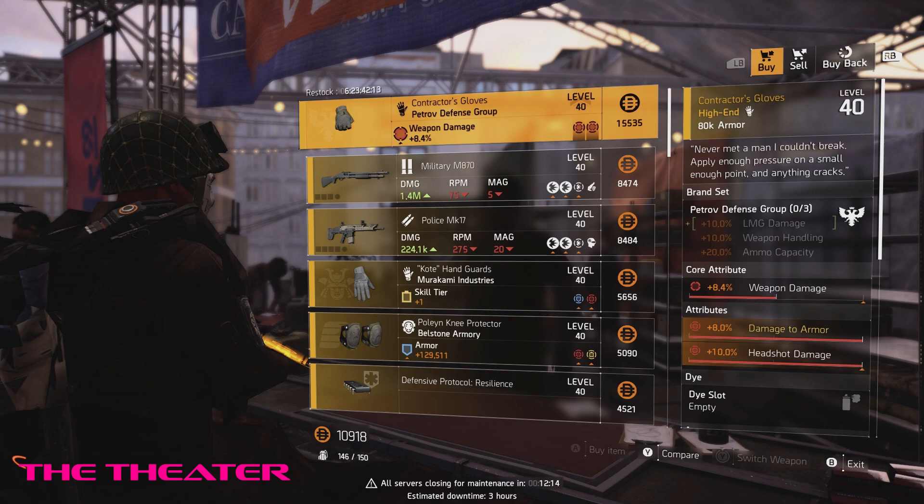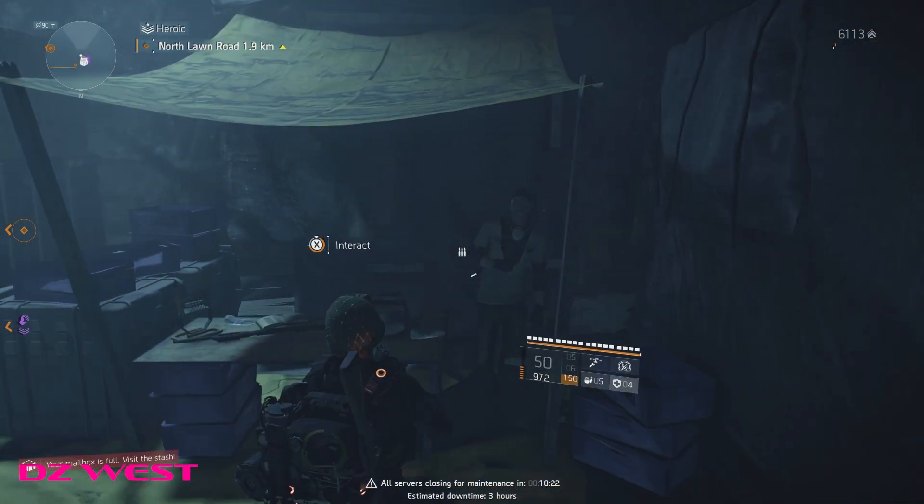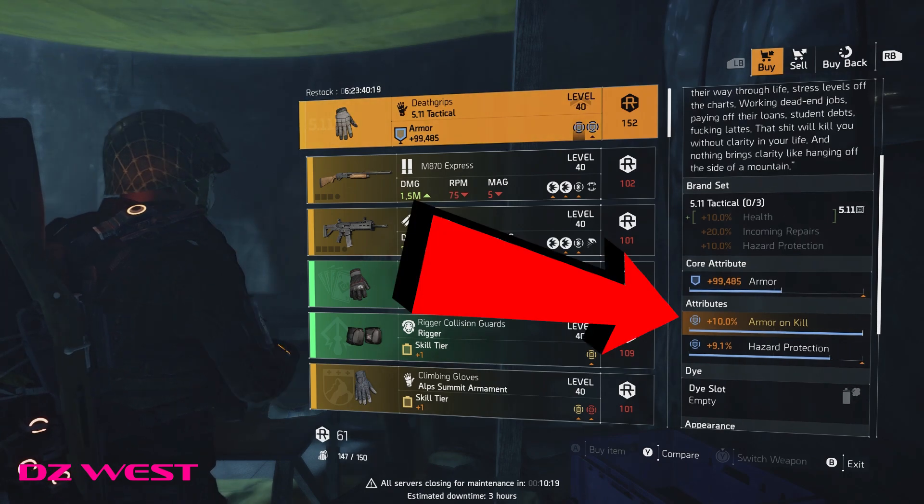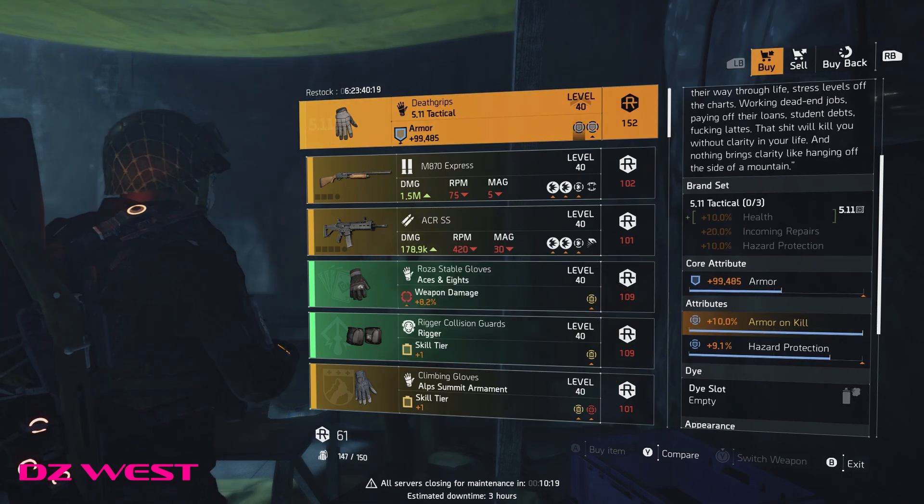This is a great piece for rifle builds or headshot AR builds for the DZ and more. DZ West has the Death Grips featuring 10% armor on kill and they have hazard protection. These are DZ exclusive, and if you don't have any of these named gloves yet, then buy two. You can leave on the Hazard for a backfire or tank build.